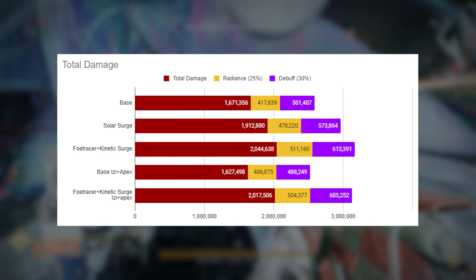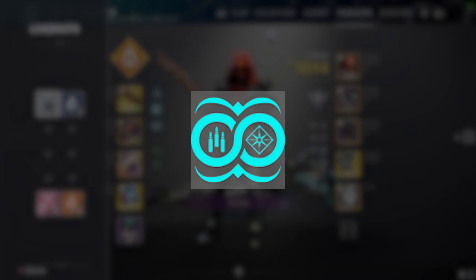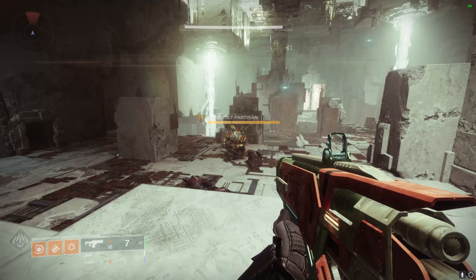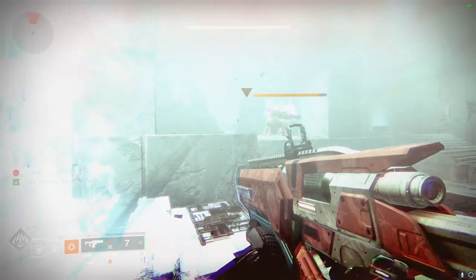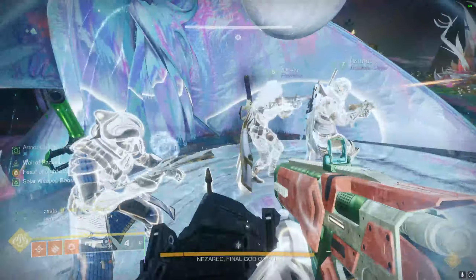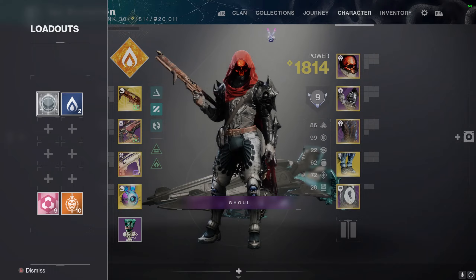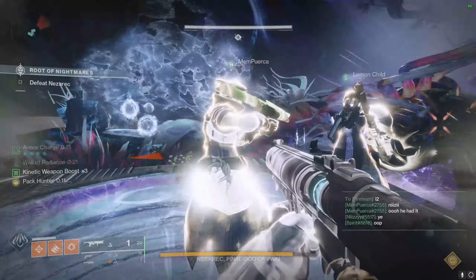This isn't quite over yet. I'm actually talking about hot swapping your exotics. To activate Foe Tracer, all you need to do is land a melee or throw a grenade — very easy to proc. So before damage even starts, you can walk around with Star Eater Scales until damage phase, blast your empowered super on the boss, hot swap over to Foe Tracer — hopefully loadouts will be available by the time Crota's End comes out — and then let it rip with your weapons.